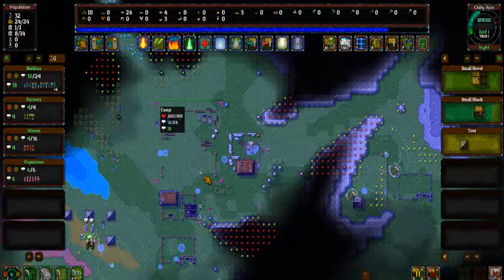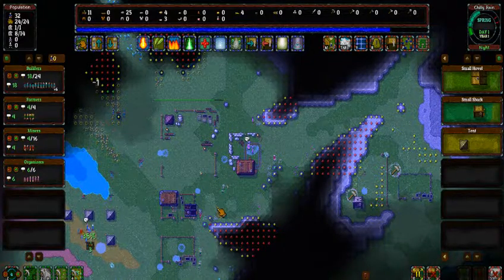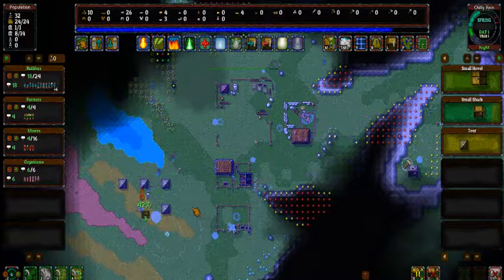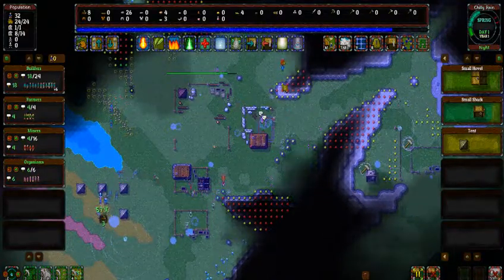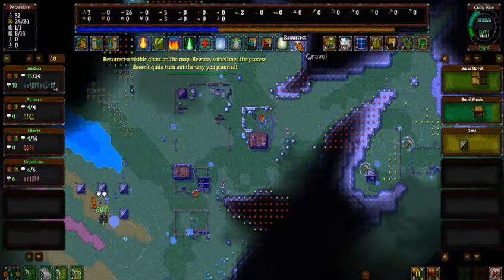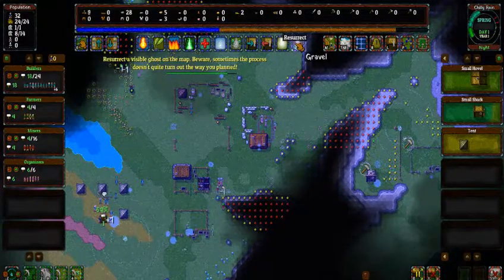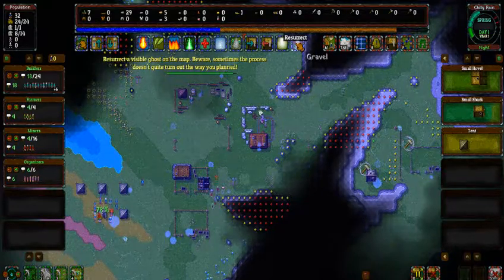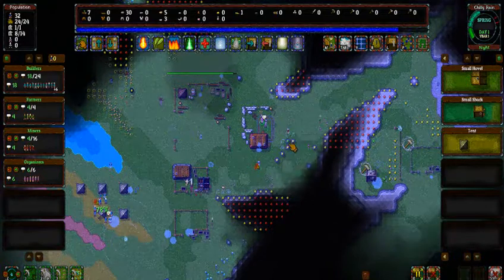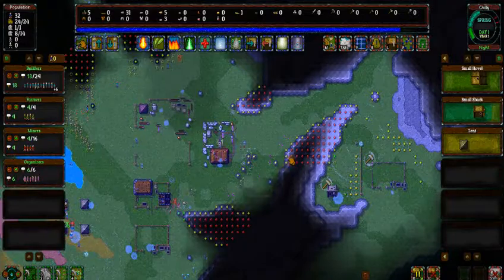Not to mention there's lightning striking that can literally just zap and fry your people. I really hope my revive actually helps revive them — it costs pretty much half of your bar. Resurrect visible ghosts on the map. Beware, sometimes the process doesn't quite turn out the way you planned. Does that mean it's gonna turn my people into zombies? What's the point of using that much mana if it's gonna backfire and turn my people into zombies? That's not helpful at all.